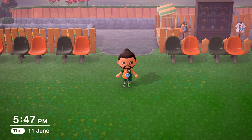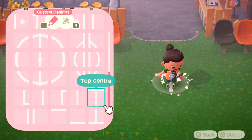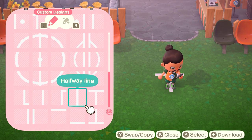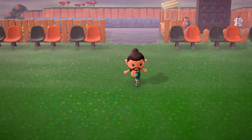So once you've downloaded all of those designs and you've got your space marked out, the best place to start I find is from the halfway line. Drop the top centre part at the top of your pitch and then drop two halfway line squares as well.